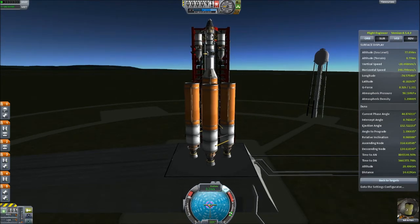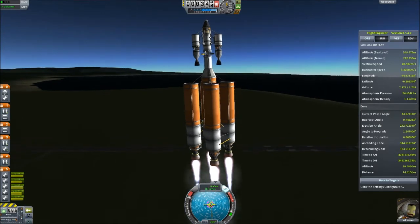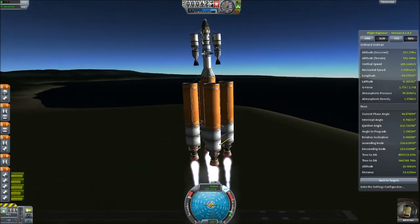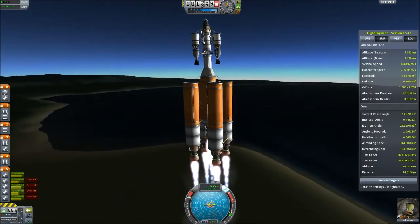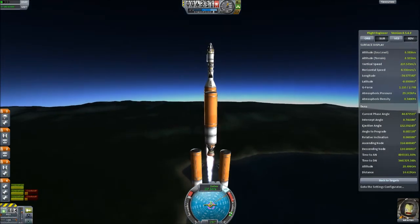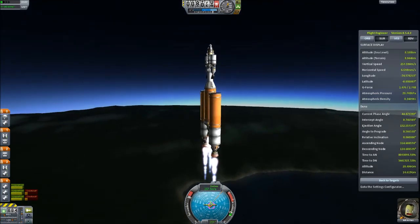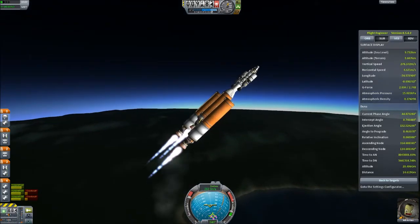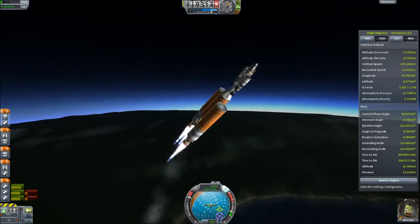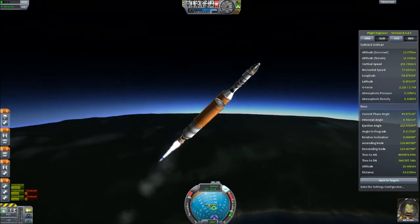Throttling back up. SAS back on. Launch! Although a bit uneven. Don't look at the unevenness — it'll go away in time on its own, I assure you. And staging. That's one. Let's begin our pitch-over maneuver. Wait, that's 45. Yikes. I've been spinning without knowing it. There we go, that's a 90. Kinda 90. Good enough.